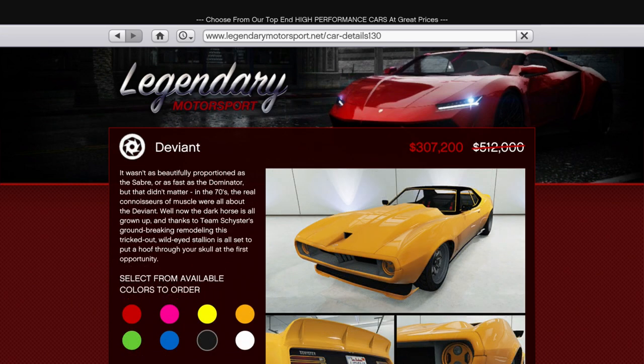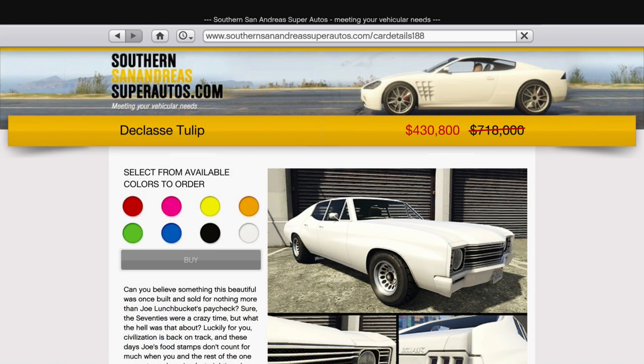It's also just really nice to drive. Unlike the two muscle cars of the Deviant and Tulip, which are awful to drive thanks to the advanced handling flags that Rockstar were playing around with at the time, so I wouldn't recommend even buying these for the 40% off they're going for now.